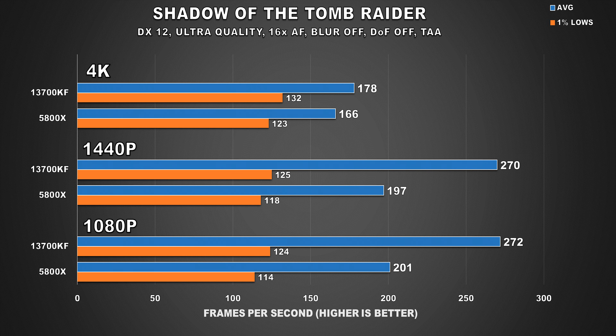Shadow of the Tomb Raider behaves similarly to Hitman 3 — at 4K, the margins for average FPS are only a meager 7% and 8% for the 1% lows. However, at 1440p, we see just how much faster the 4090 is with a faster CPU, yielding a difference of around 37% for average FPS, but 1% lows still show a small gap.